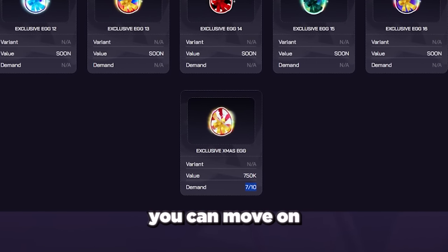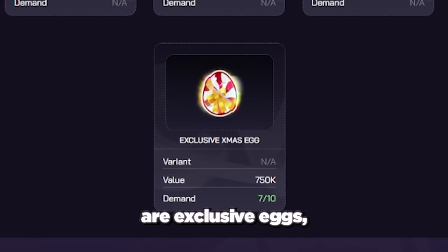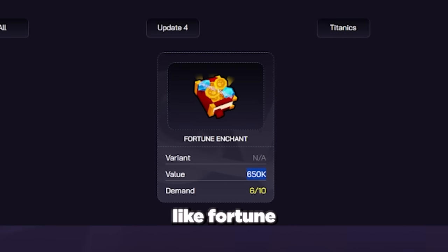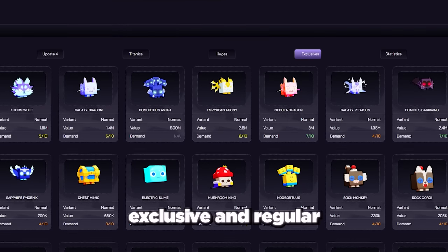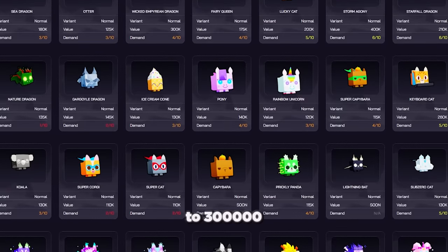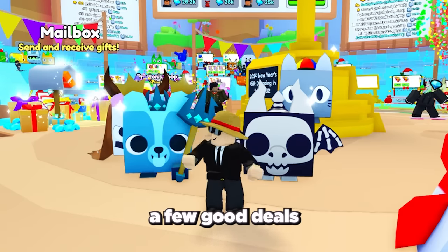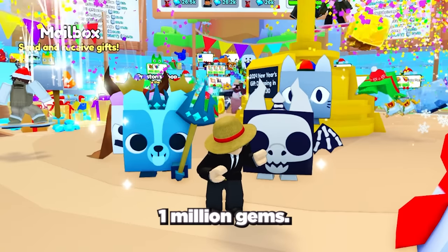When you have more gems you can move on to mid-tier items. The ones I recommend buying and selling are exclusive eggs, popular enchants like fortune or huge hunter, as well as rainbow exclusive and regular exclusive pets. Getting a good deal on these can make you anywhere from 100,000 to 300,000 gems per trade, so if you just get a few good deals each hour you can make almost 1 million gems.